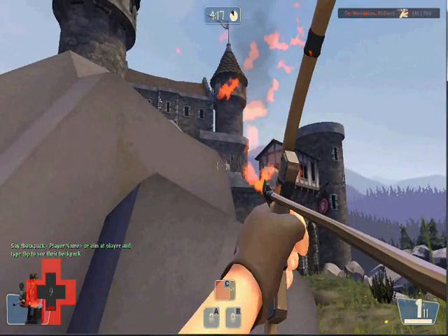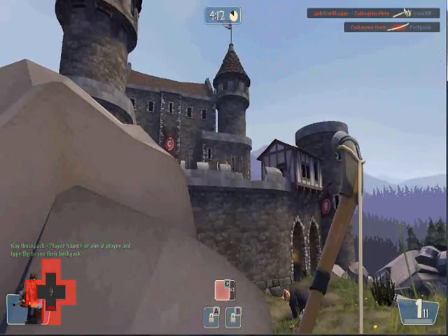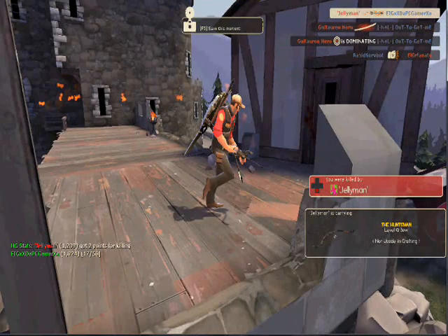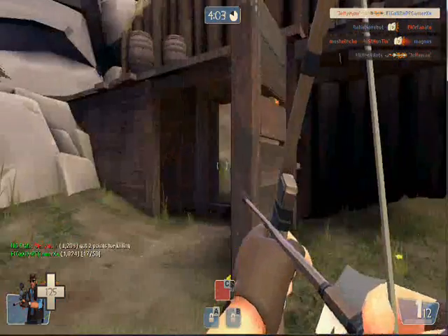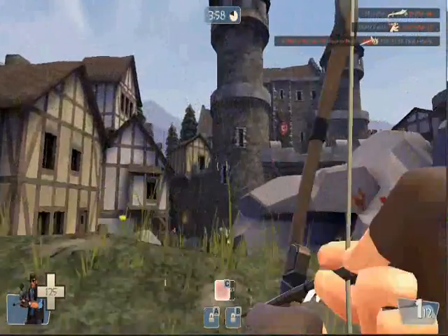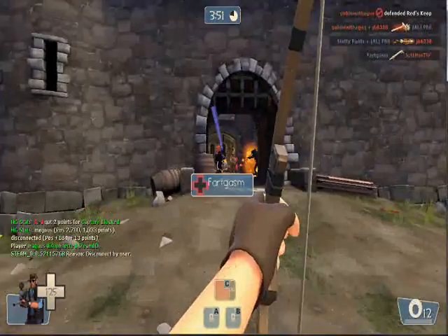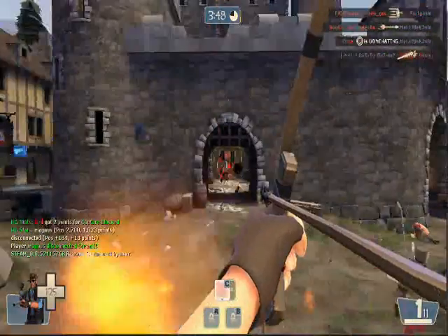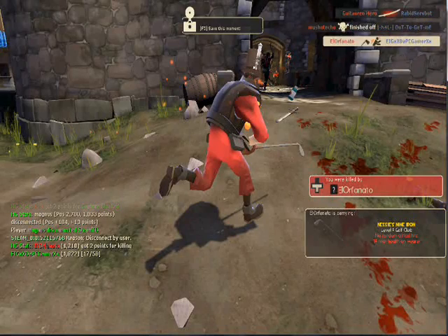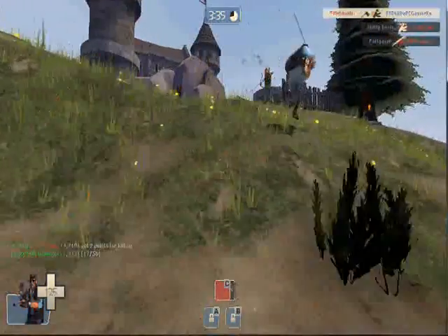You usually get a bunch of snipers and Demoknights in medieval mode. I either use the Darwin's Danger Shield, which increases your overall health, or the Razorback to stop spies from backstabbing you while sniping. In close encounters you can switch to melee and start beating people with the Tribalman's Shiv.